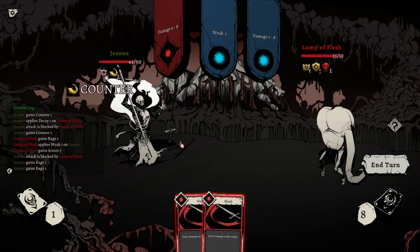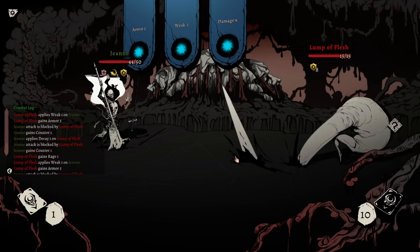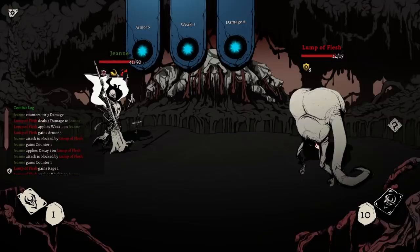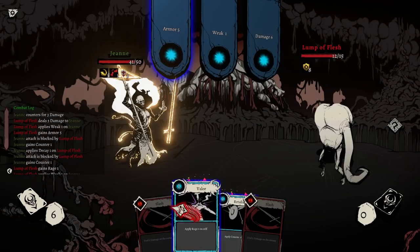Damage 6 to 8. Okay, we're definitely going to counter. Then damage — it's concerning. But at least we're going to reflect quite a bit. We have a little bit of armor ourself. We've got the weak inflicted. So we must have taken 3, we blocked 3, then took 3. Gotcha.